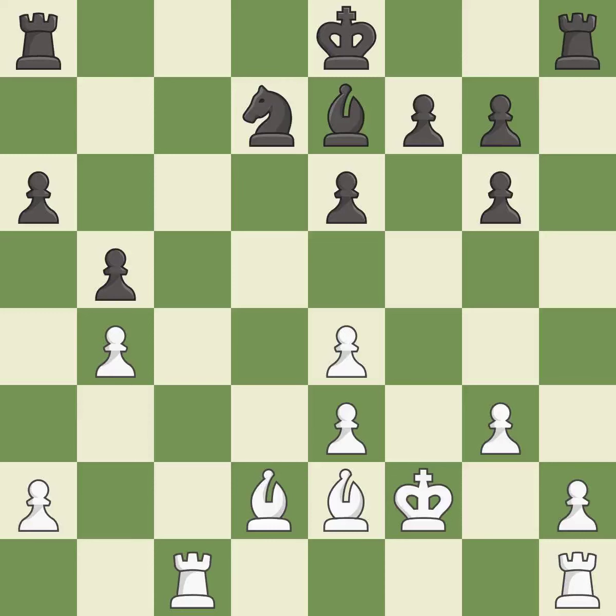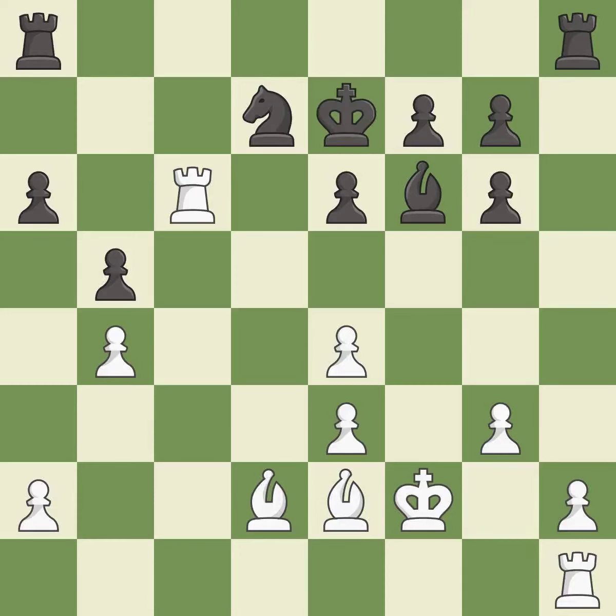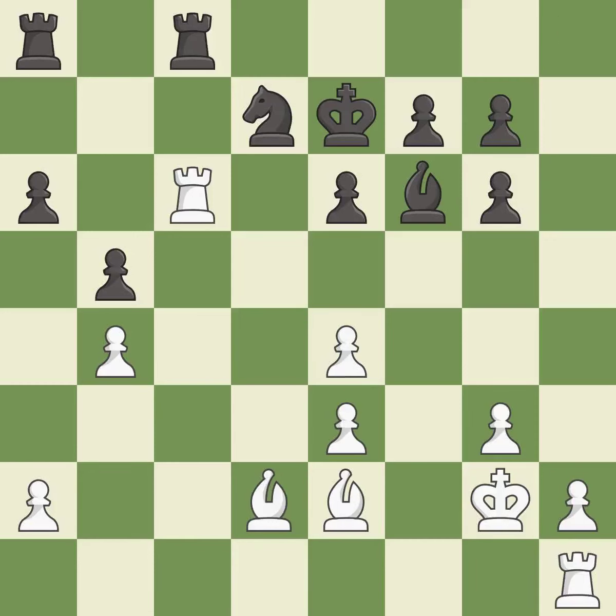Recaptures — it is best. The bishop moves to a more active square, making it gain scope. One of the best moves. This connects the rooks, which helps them coordinate together in the future — it is best. This fights against the opposing rook for the open file. This defends the attacked rook — this is the only good move.